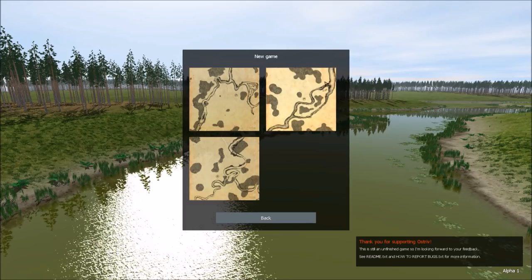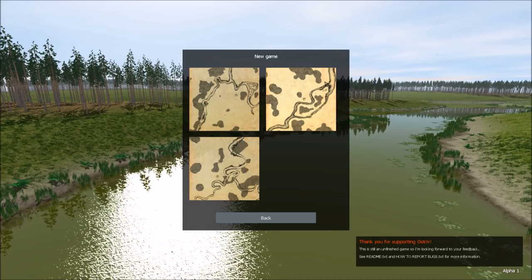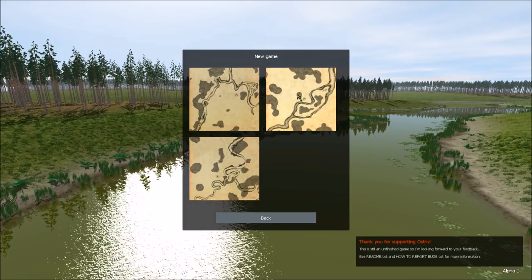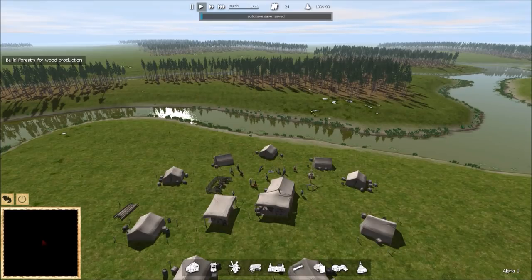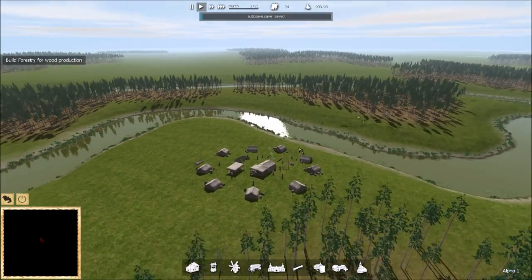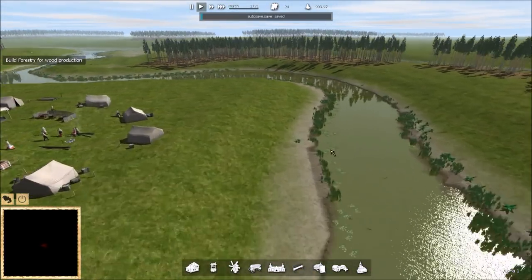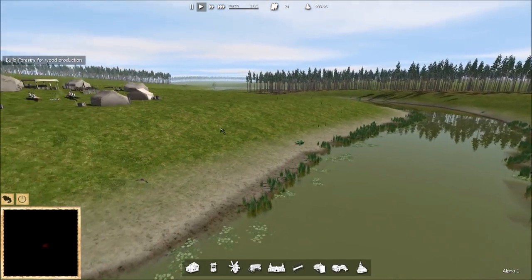We've got three maps to choose from — nothing procedurally generated, these are hand-drawn maps. There are plans for modding later, including being able to build new levels. We're going with this one with a little island in the middle. The game is very pretty — we can zoom out and see lots of grass, trees, a fancy river, nice water effects, and birds flying by.